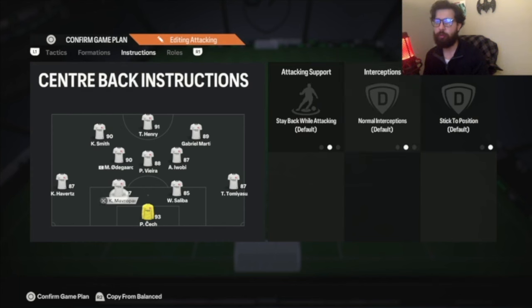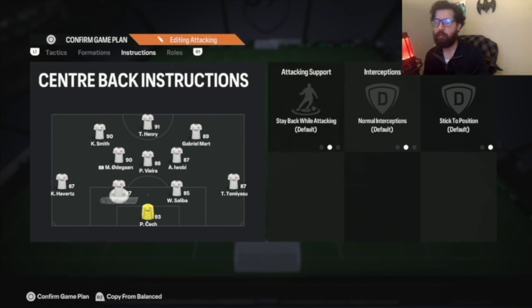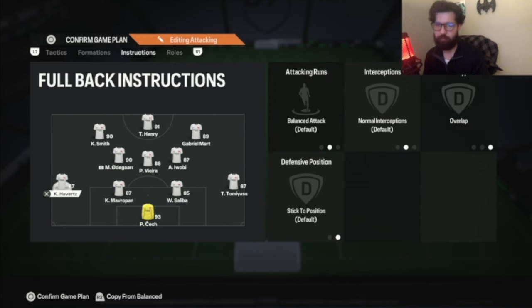Goalie: same thing, comes across — sweeper keeper. Both center backs stay back. Right back: stay back. Left back: balance overlap, joining the attack again. By the way, if you don't like attacking with the left back and want to attack with the right back, just flip-flop everything on all three formations. I just like to attack more with the left back. But if you want to attack more on the right side, just flip-flop everything.